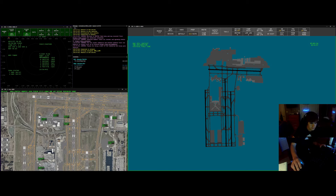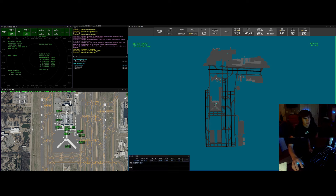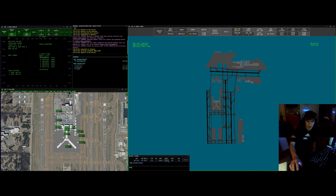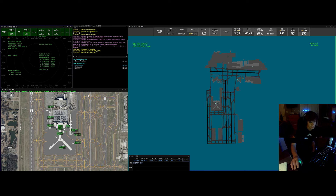Memphis ground, Envoy 3307 looking for IFR to the Northwest Arkansas National Airport. And Envoy 3307, you are cleared to the Arkansas National Airport via the Childer 5 departure and squawk transition, then as filed. Climb maintain 5,000. Expect flight level 210, ten minutes after departure. Departure frequency is 125.8 and squawk 4320. And we are cleared to the Northwest Arkansas National Airport via the Childer 5 departure and while transition. We will maintain 5,000, expecting flight level 210 ten minutes after departure. Departure frequency 125.8. We are squawking 4320 for Envoy 3307. Envoy 3307, readback is correct. Contact me when ready for push.